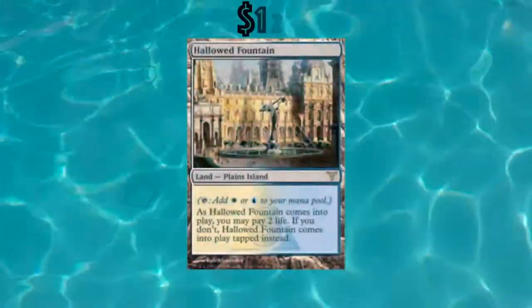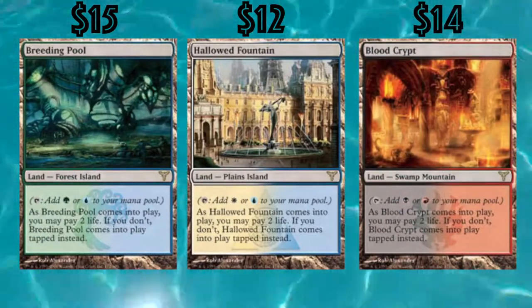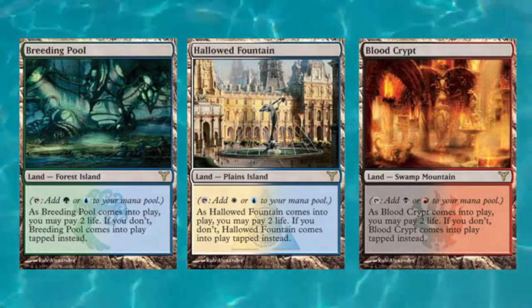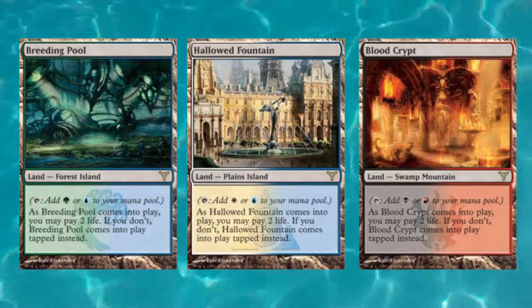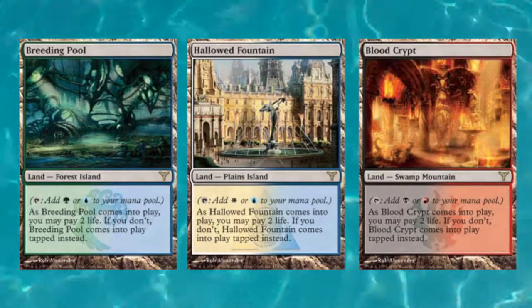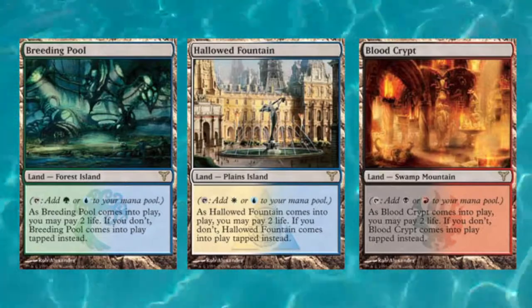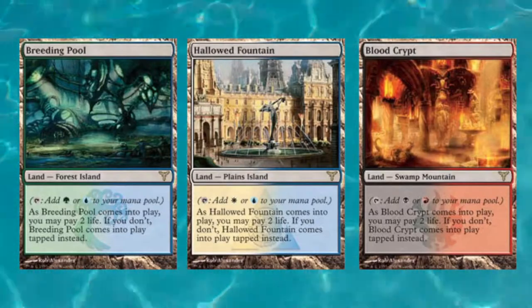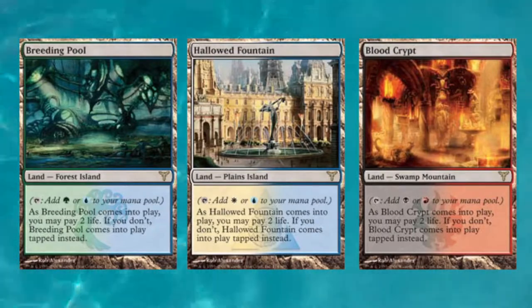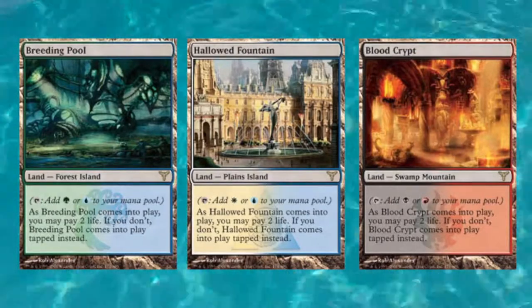Our number two spot is actually shared by three cards — the shock lands for Dissension. They are Hallowed Fountain, the blue-white shock land; Breeding Pool, the blue-green shock land; and Blood Crypt, the red and black shock land, each representing one of the three guilds in Dissension. They are lands that have both basic land types of their colors without actually being basic, and when they come into play you can pay two life to have them enter untapped. These are slightly more expensive than the Return to Ravnica versions simply because they are older originals. Good lands, good for color fixing, tutorable — they're really good.